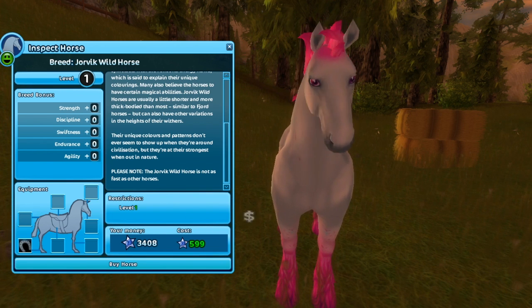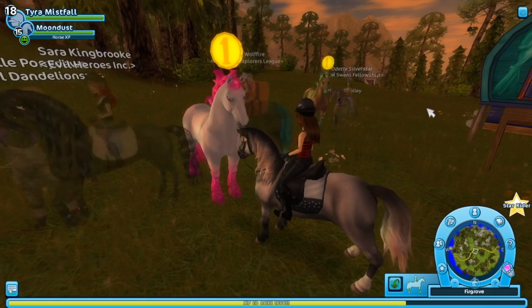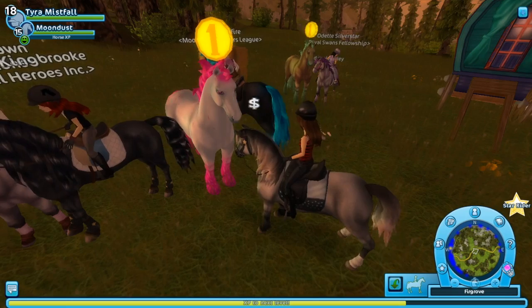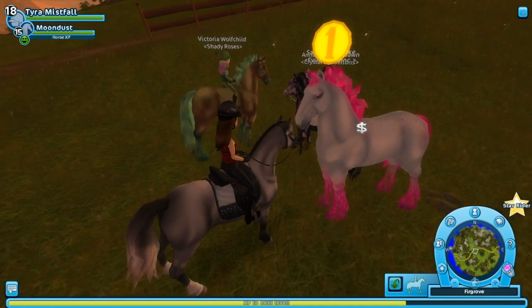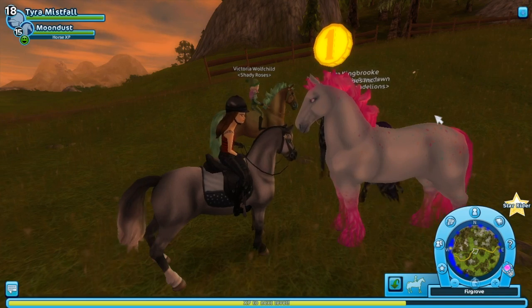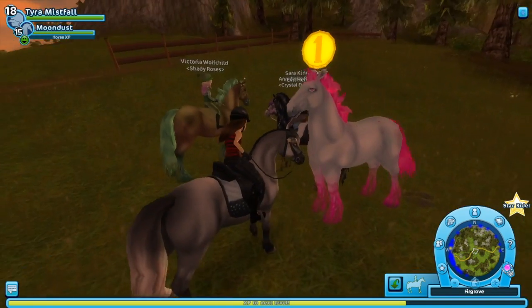Please note the Jorvik wild horse is not as fast as other horses, and we can get one of these for 599 star coins. So when you are in one of the main towns near the stables, the horses will have regular horse colors, and then when you're out in the wilderness they will have these vibrant colors.